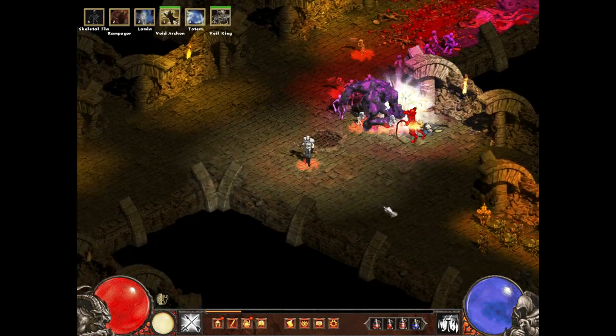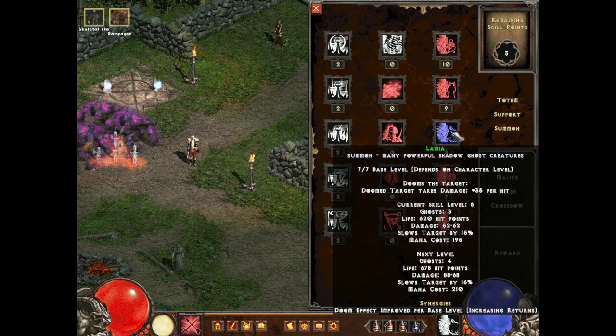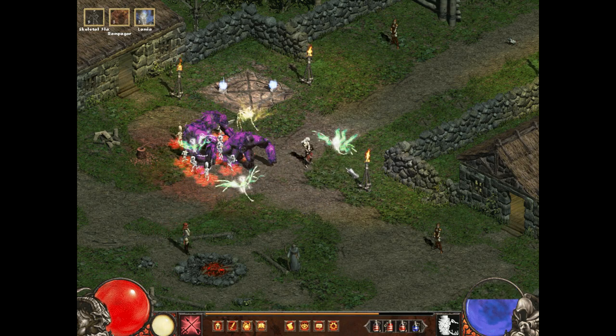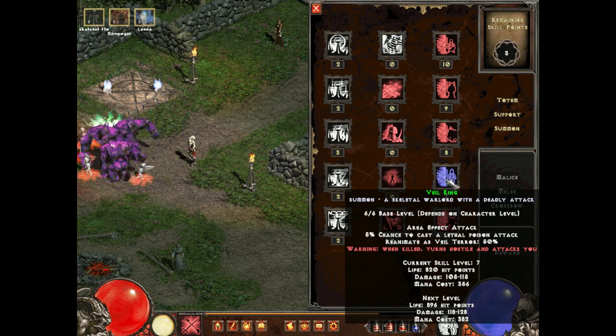The Rampagers seem to die off pretty quickly, and you can only have a few of them at a time. Next up is the Lamia. The Lamia is a wraith, and it dooms the targets it hits, causing them to take extra damage from everything else. The Lamias are quite nice minions, but they didn't really blow me away.